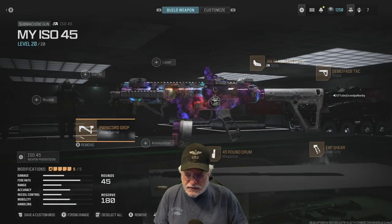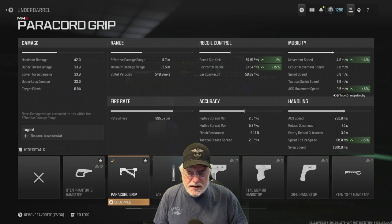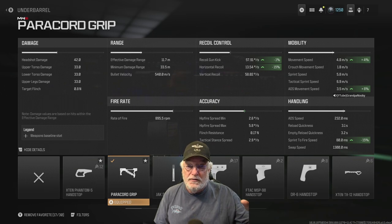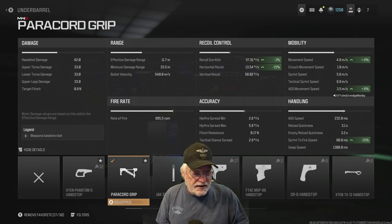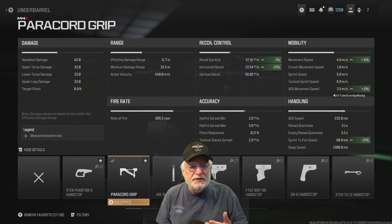Let's go back and have a final look at the numbers. Headshot is 42 damage — that is awesome. Rate of fire is almost 900 rounds per minute with a bullet velocity of 540 meters per second. That puts our hit scan range at 27 meters, well outside the effective damage range. So for most maps I play — small map mosh pit and the Shipment 5-map mosh pit — it's going to be a hit scan whenever I pull the trigger. Sprint-to-fire speed is a low 80 milliseconds, ADS is 232, and ADS movement speed is on the quicker side at 3.5 meters per second.